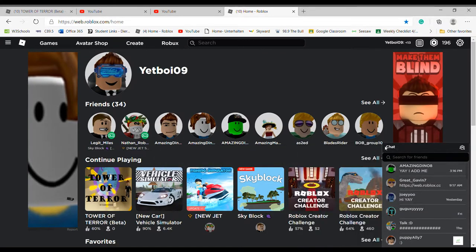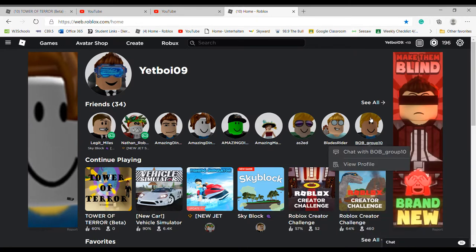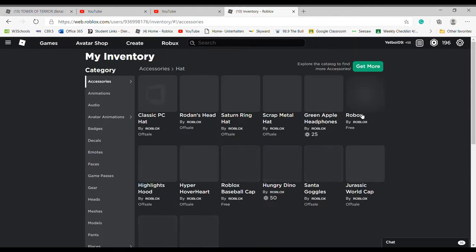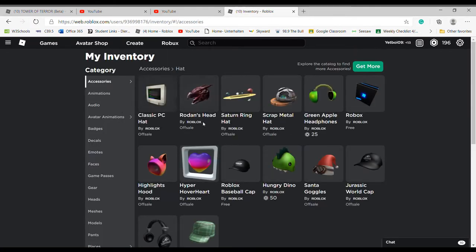Welcome back to another video. Today I'm going to show you how to get these cool items. Look in my inventory — Classic PC hat and some more things.